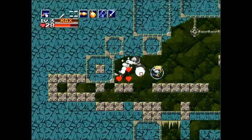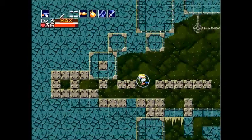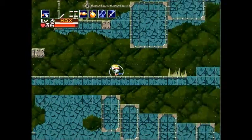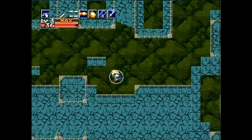This is pretty much just all water platforming, water jets and that kind of thing. It really does get annoying, but with the air tank you don't have to worry about drowning. Just time your jumps properly for these spikes and you should be fine.